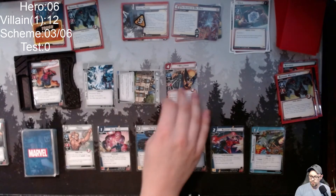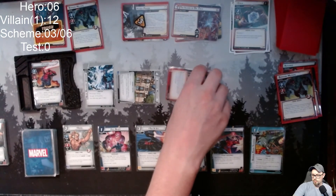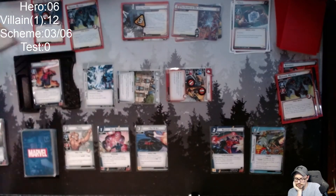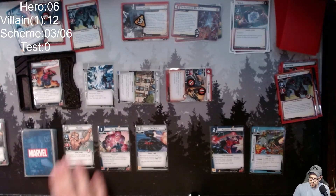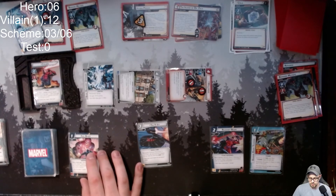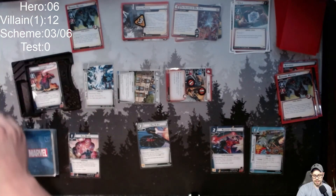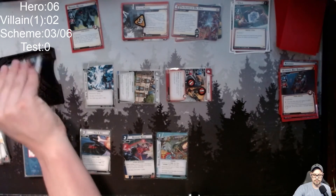Wolverine gets hit for two, but because he has Piercing he cuts through the tough status card — he has one hit point left. I'll use Angel to play Full Blast, which hits for 11 but it gains Overkill. That means I kill the minion with one damage, and Zola takes 10 points of damage from the overkill.